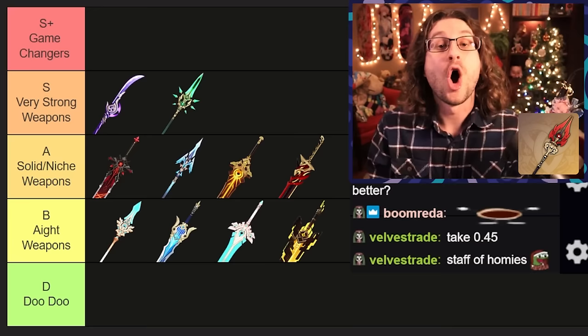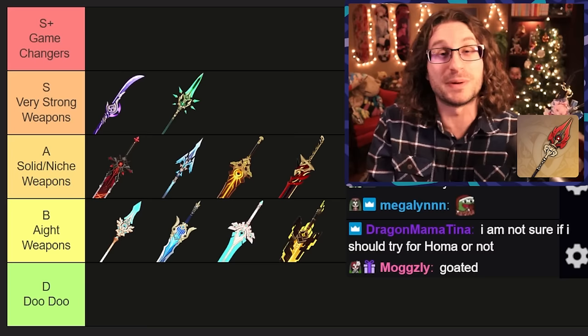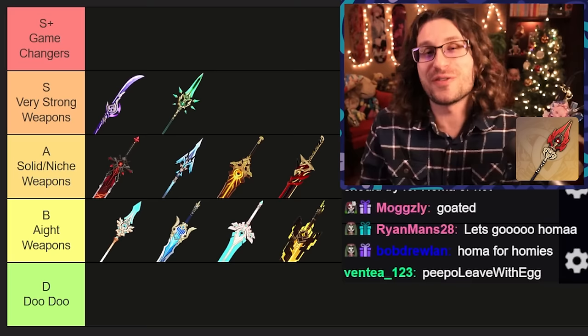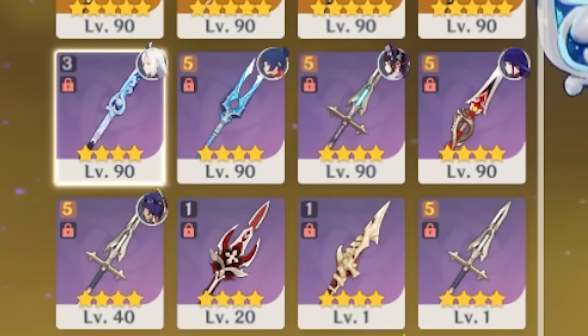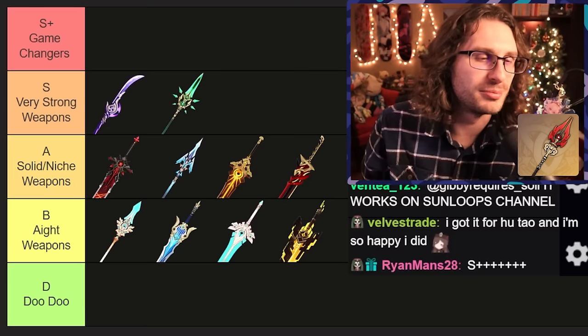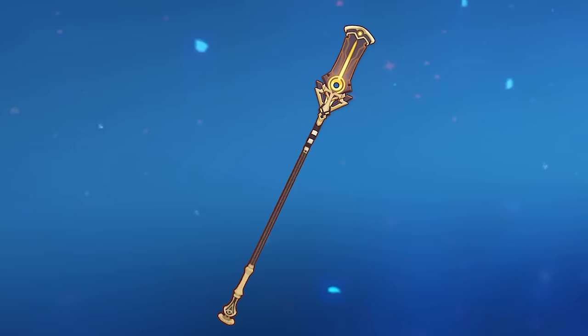It's time for Staff of Homa — one of the best five-star weapons in the entire game. Over 600 base attack, super high. 66 crit damage, which is extremely valuable. The passive gives bonus HP, raises damage further based on HP, and if you're below 50% HP you do even more. This weapon is like a stat stick on steroids. For characters like Hu Tao it makes her go wild — Hu Tao has great four-star weapons like Dragon's Bane and Deathmatch, but when you get Staff of Homa you feel unstoppable. I run it on my Zhongli and I'm dropping 100k meatballs. Most every account would love to have Staff of Homa, and I think it still makes it into the S-plus tier.